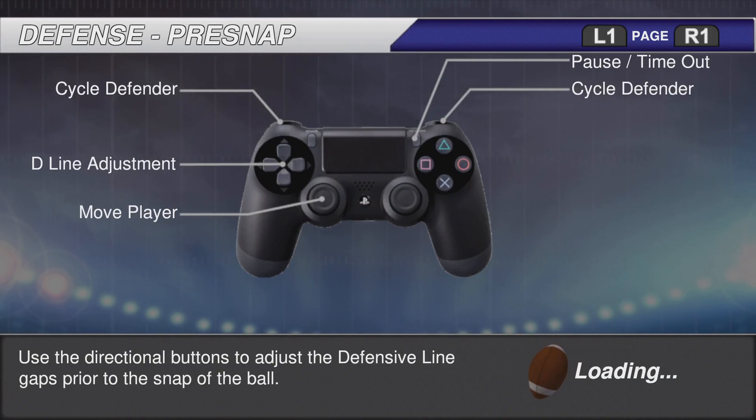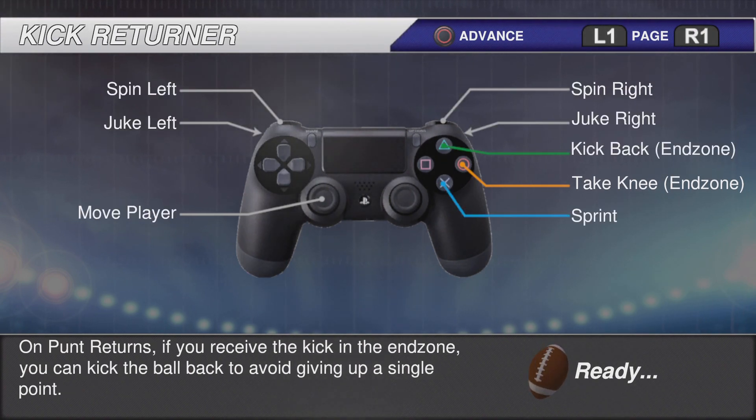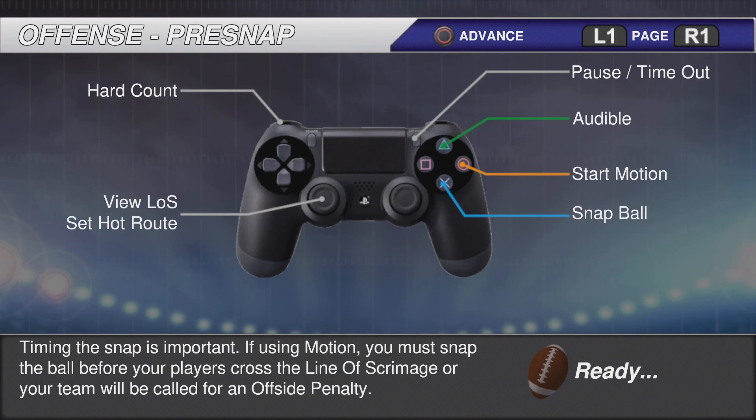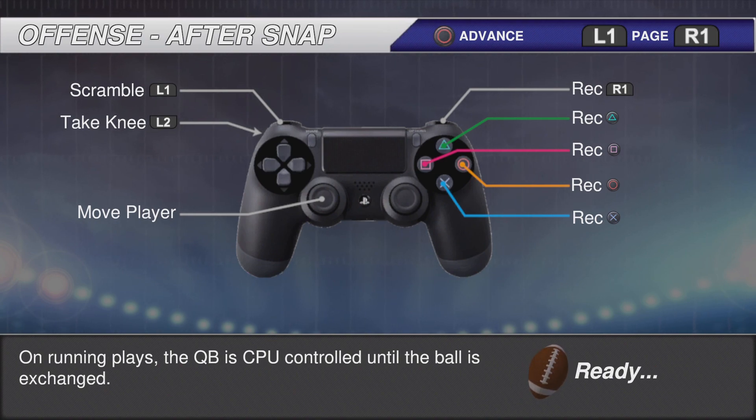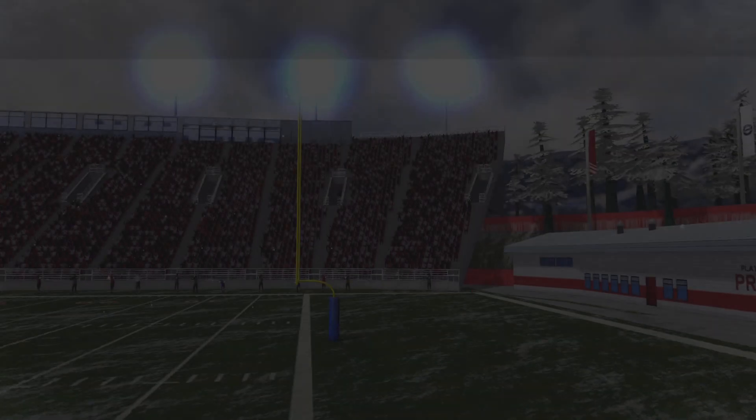Okay, looks like these are the controls. Defend the pass is Triangle, dive tackle is Square, closest defenders Circle, sprint is X. I don't know the intercept - guess Triangle. Scramble with L1, that's interesting. Oh, I just got a trophy.